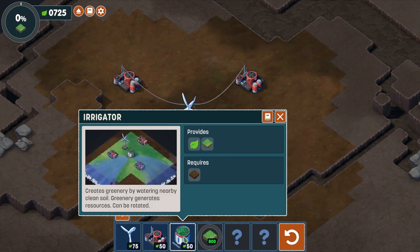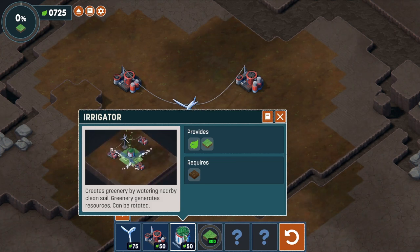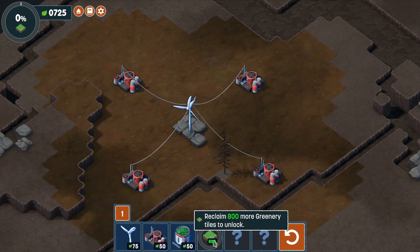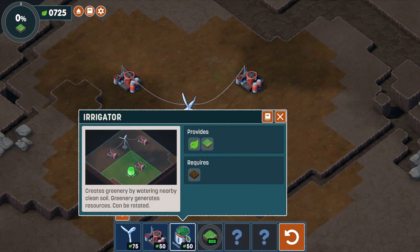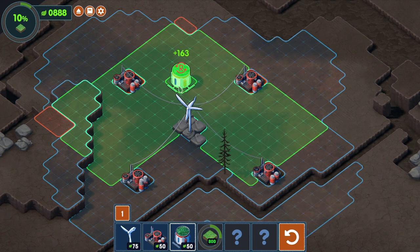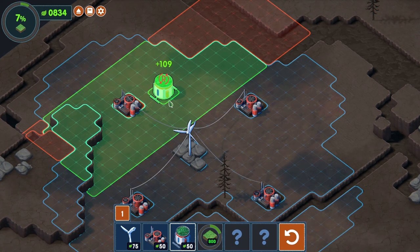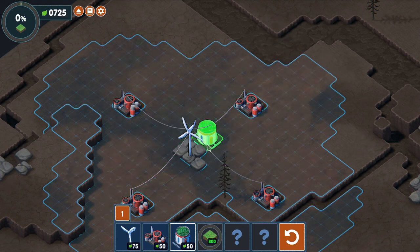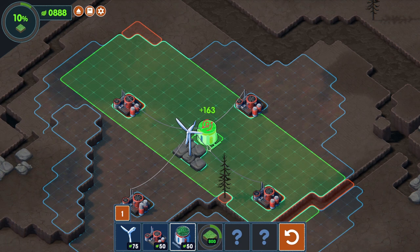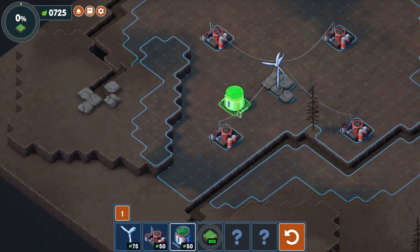To do that, we get an irrigator. It creates greenery by watering nearby clean soil. Greenery generates resources, and it can be rotated - and the rotation is quite important. If we get 800 more greenery tiles unlocked, we get a new toy to play with. The irrigator has two T-shaped bars that you can rotate round, which dictates which way the greenery is going to come out.